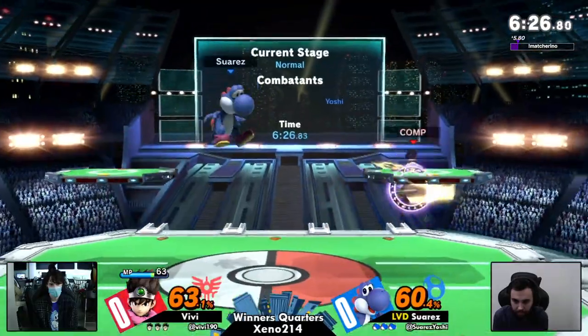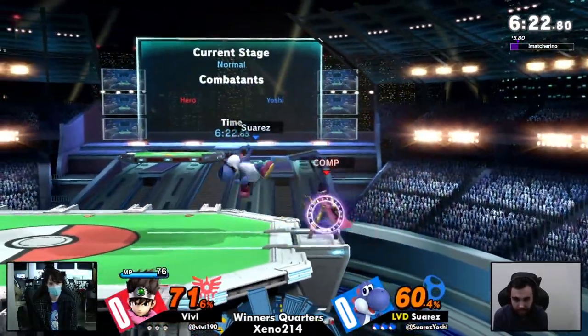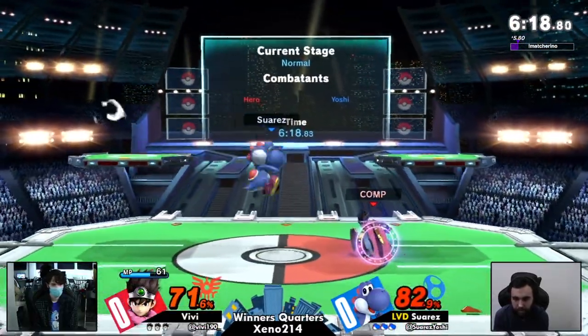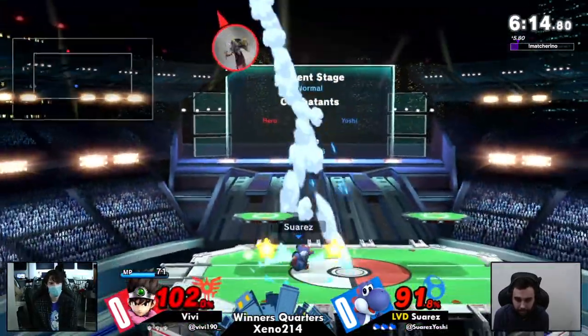As things progress, we actually have a pretty even — dead even, actually, right now — and that bounce could be pretty useful. At the very least, it shuts down Suarez from throwing out his eggs, which he normally loves to do. I actually heard the beginning of the egg, and he goes immediately for it again.